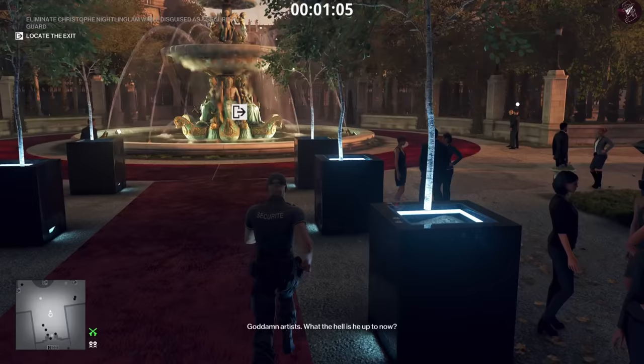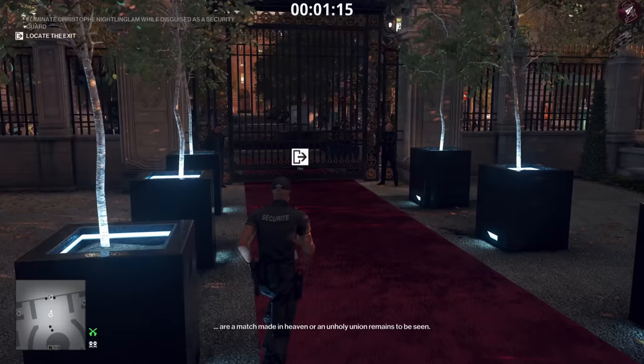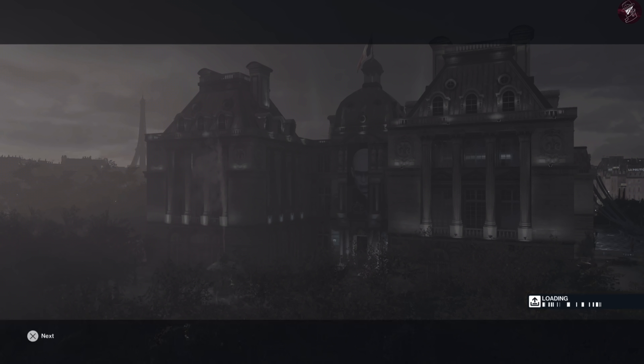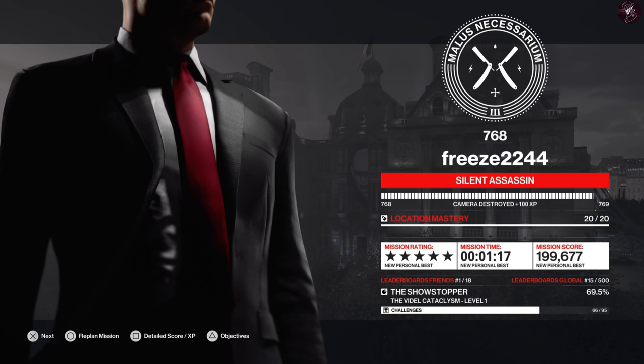There are some forces out there so you just need to watch out for those. Once we get to the exit we'll get a nice easy Silent Assassin rating for level one. There we go — that's how you get Silent Assassin for level one.